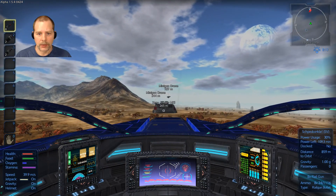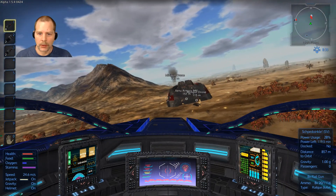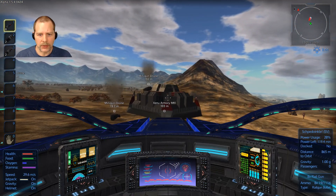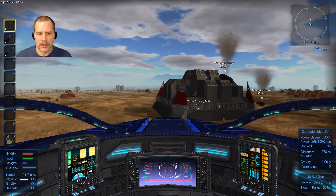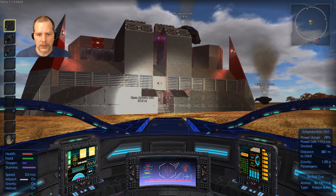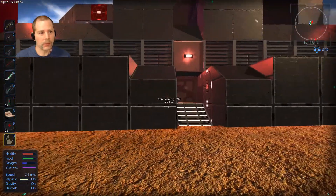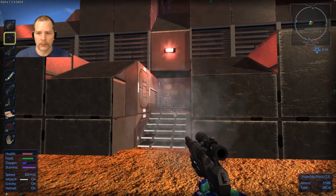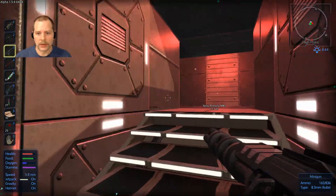Okay guys, let's take out this second one and see how we can do. Did I already take out the turrets on this? Or are they just not shooting at me? That seems odd. Let's get our door opener ready and get our minigun. We know these guys are going to be inside the door here.